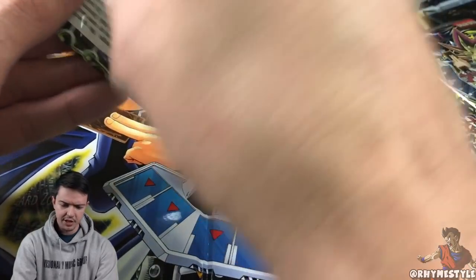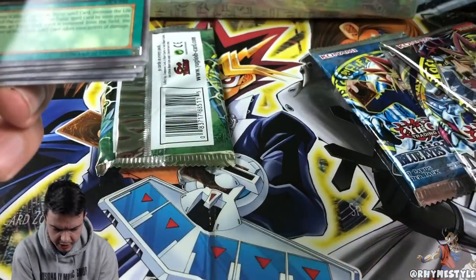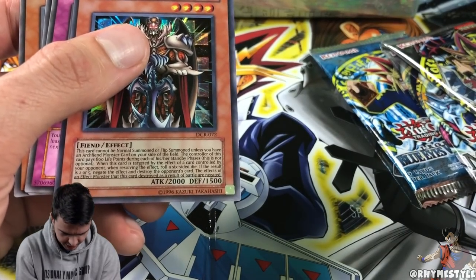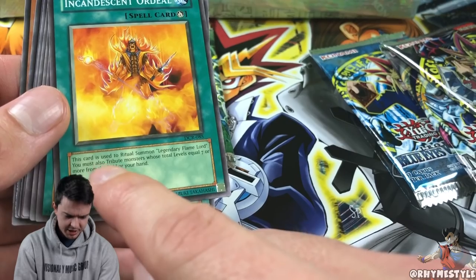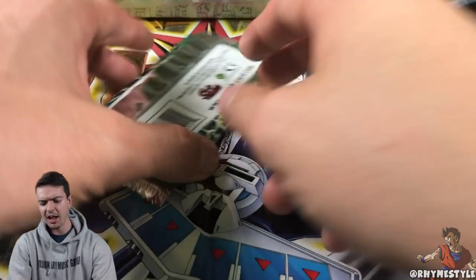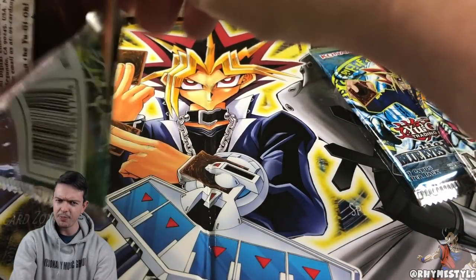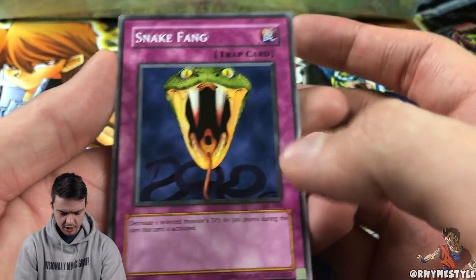Popping into Spell Ruler next — Spell Ruler had Relinquished. Let's see if we can get the original Relinquished. Actually, what does it say on these cards? It says DCR — does that mean these still count as reprints? You can't really tell the difference. It's not first edition either — first edition would be marked on the bottom. These actually look technically legit. Let me know in the comments if there's a way of knowing if they're reprints.